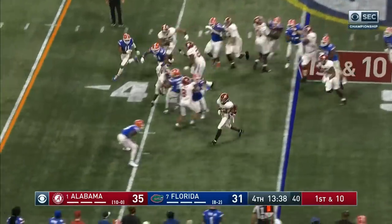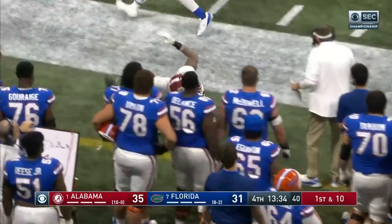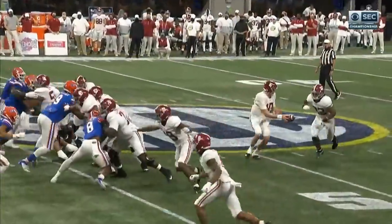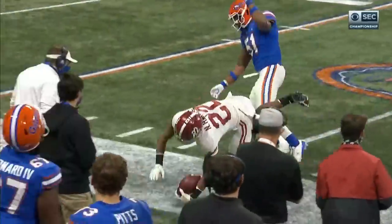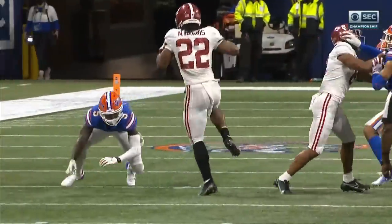Najee Harris with a hurdle and a first down — he's still going. He's done this for the last three years. Gets to the edge, sees the DB, anticipates he'll go low, and he was right. A 20-yard throw to Mechie, a 19-yard romp by Najee Harris.